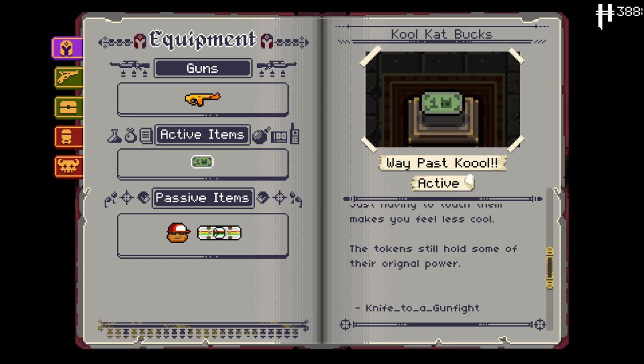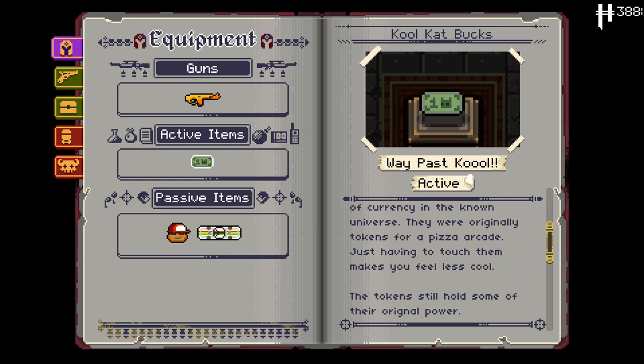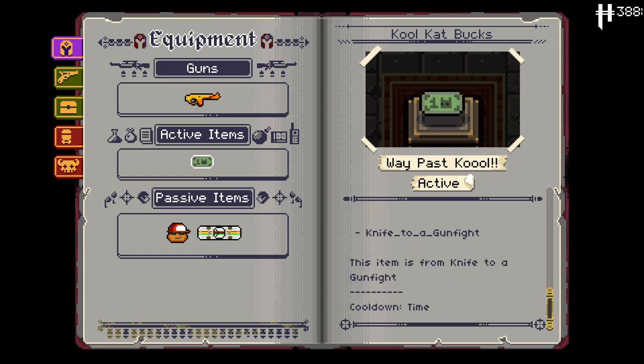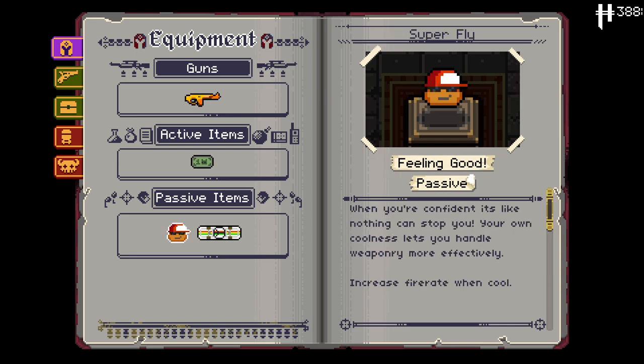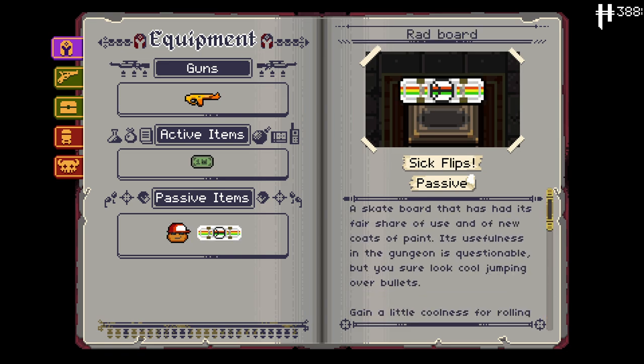We've also got the Cool Cat Bucks. Spend coolness to gain prizes. Despite their name, these dollars are the least cool form of currency in the known universe. They originally were tokens for a pizza arcade — just having to touch them makes you feel less cool. So that makes me think we're going to start with not much coolness. Then we've got Superfly, which is our passive item. When you're confident it's like nothing can stop you — your earned coolness lets you handle weaponry more effectively. Increased fire rate when cool. I love that.